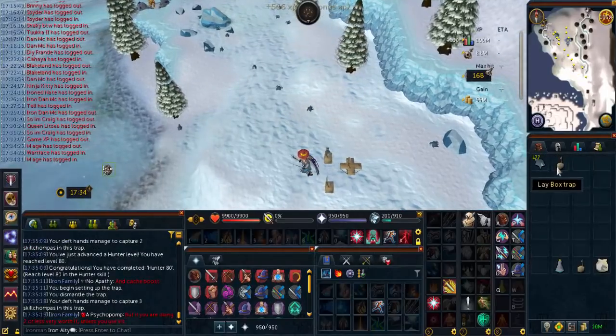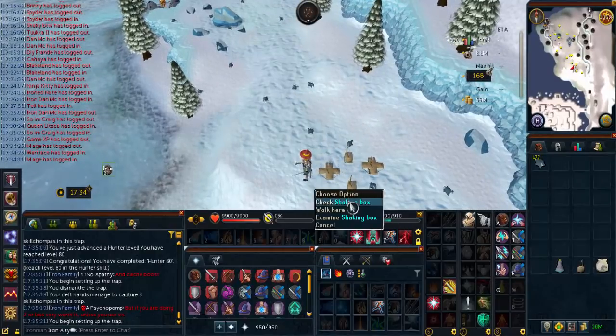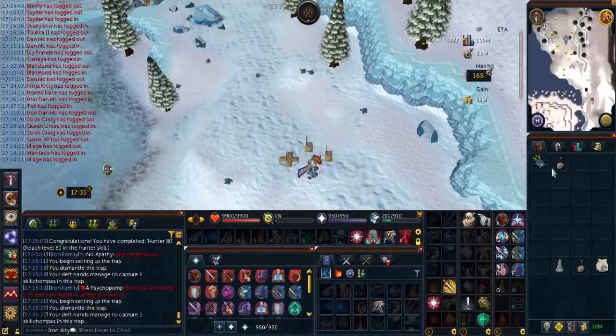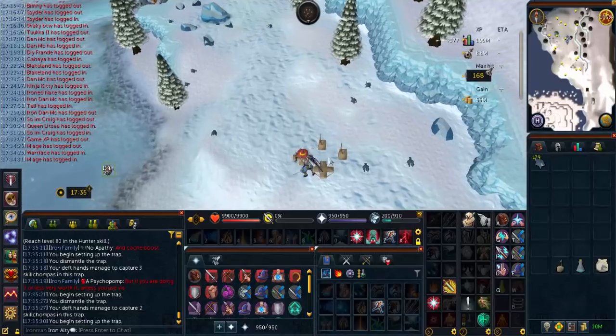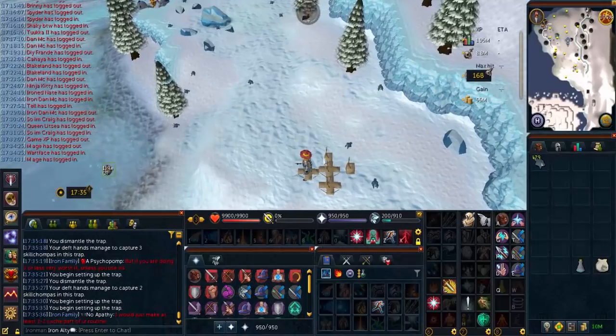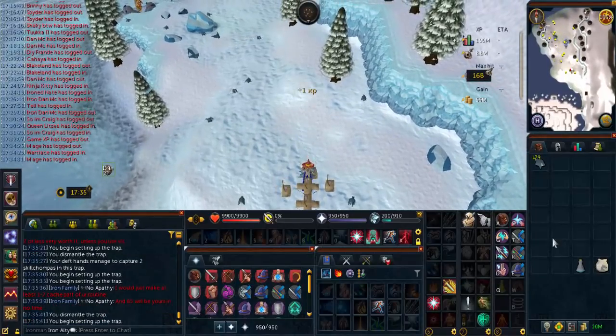So once we get 4 more levels... I don't know why I brought the Extreme Hunter Potion and I haven't actually used it - I just brought it for the sake of it. Got my Arctic Bears, these are helping, and then obviously the full outfit. So now we can do 5 traps which is quite nice. Should speed this up and then yeah, we have 4 more levels to go.